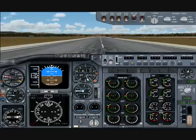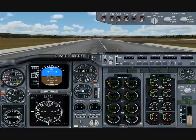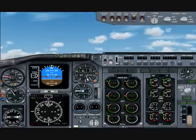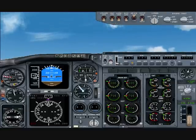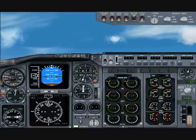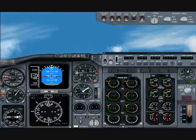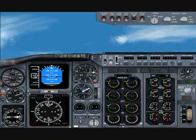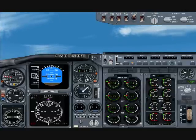At 140 knots, ease back on the stick. At 154 knots, lift up. Pitch up to 20 degrees — that should take about 6 seconds. Positive rate of climb, landing gear up. Passing 1000 feet, pitch down to 15 degrees, retract flaps to 1 degree, and decrease throttle to 90%.